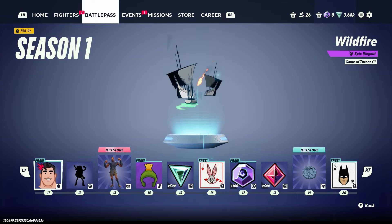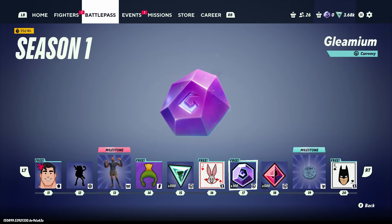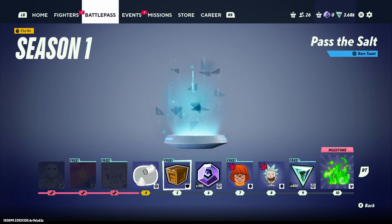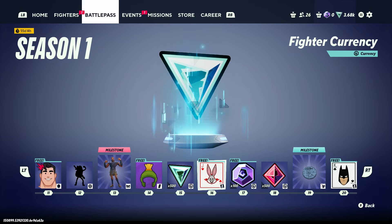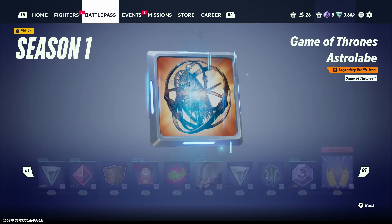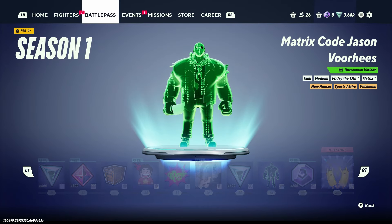Everything in this game is earnable, except of course there are shop exclusive items, but that's beside the point. Next up are the changes to the battle pass. This time around there are a lot more rewards to unlock — from more ring-out animations to more skins, and you can earn gleamium throughout the battle pass and save up enough for the season 2 battle pass if you don't spend any on shop items.